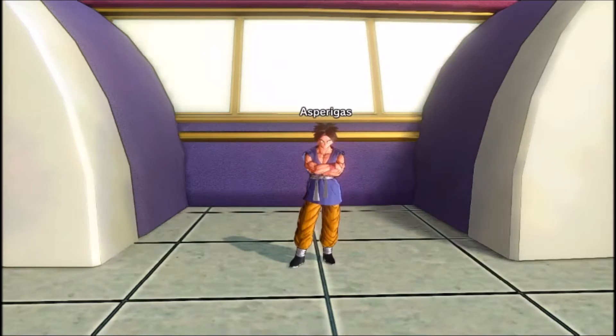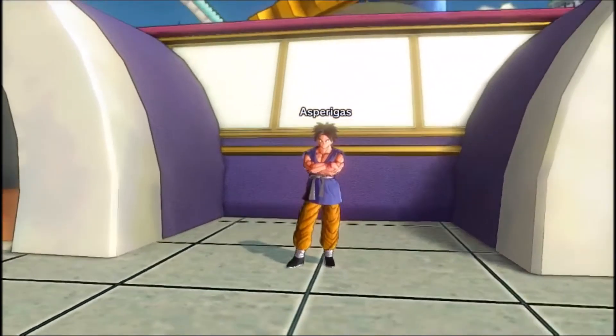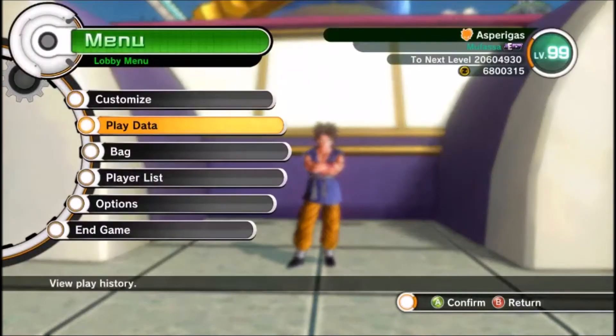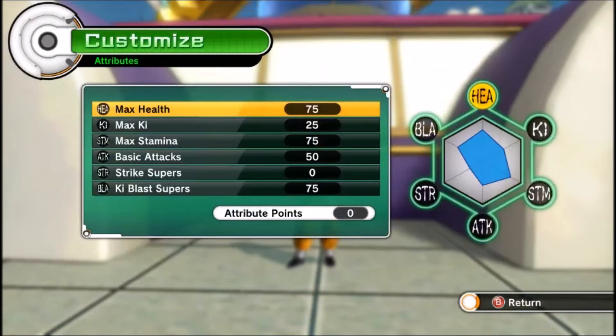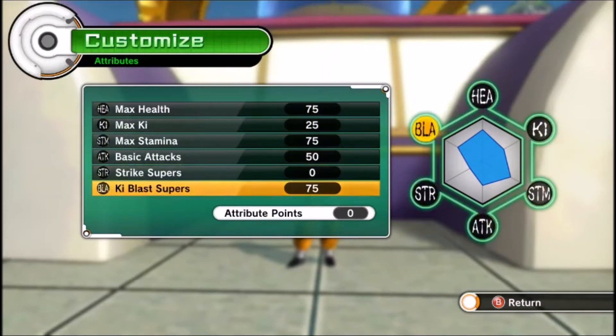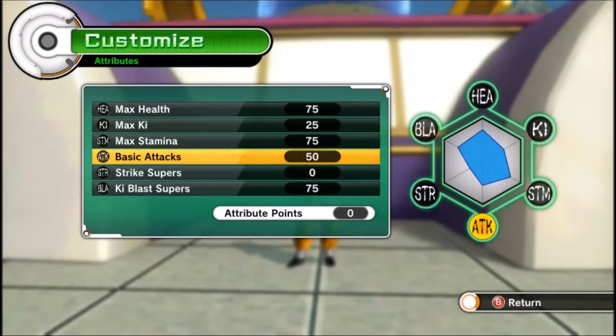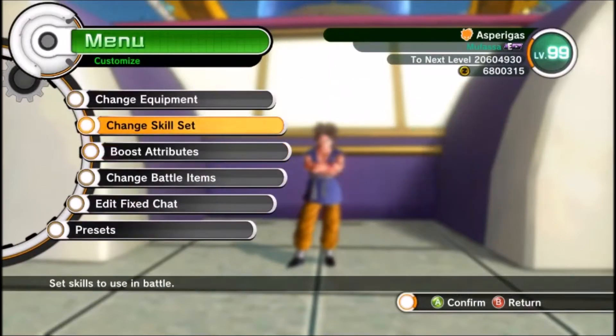The reason he's my favorite is because of how I customized his build. For his attribute points, I gave him 75 in health, 25 in Ki, 75 in stamina, 50 in basic, and 75 in Ki blast supers. So he's a Ki blast user, but I'm more of a rush-in, strike-and-fight type of person.